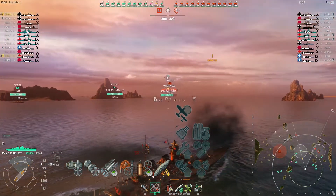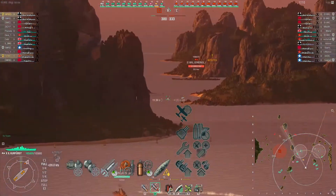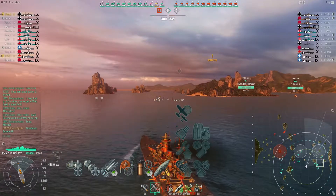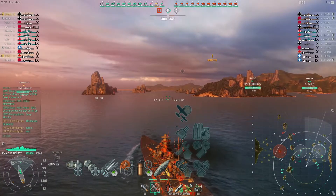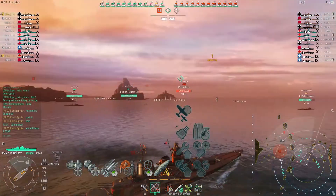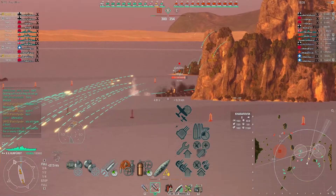First salvo goes out on the Minotaur. In terms of upgrades, I'm running a secondary build. For the first slot I've got the 100% survivability for AA and secondaries, because I want to keep my secondaries alive throughout the battle. You could also pick main armament modification one, which keeps your turret health up and reduces the chance of getting your turrets destroyed — that's certainly not a bad option.